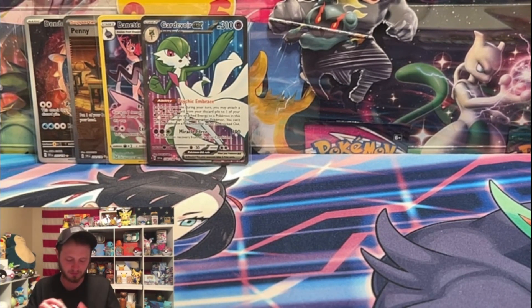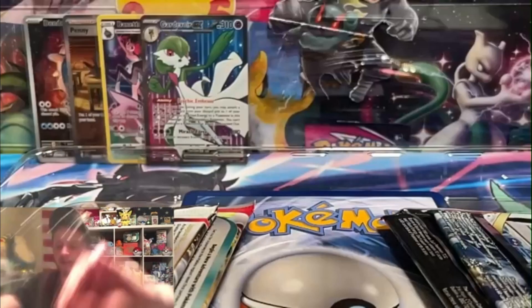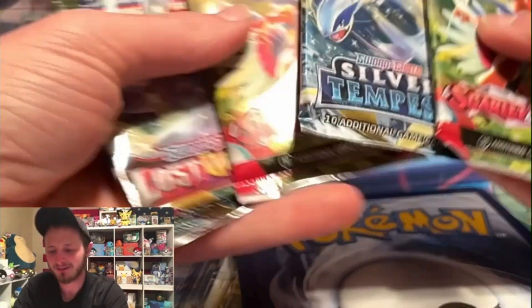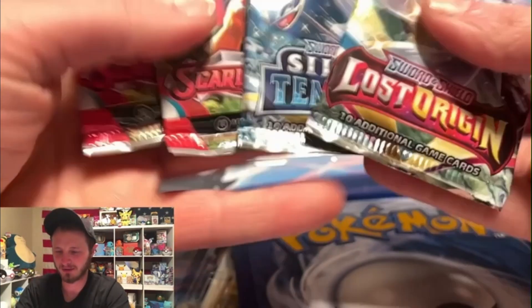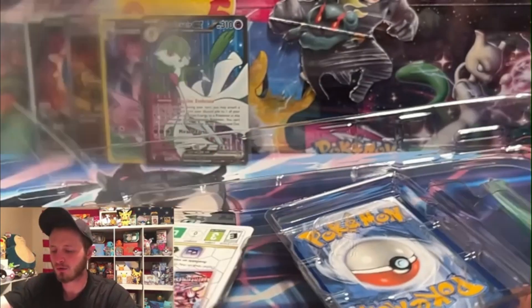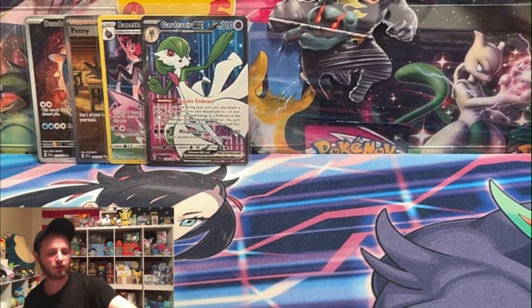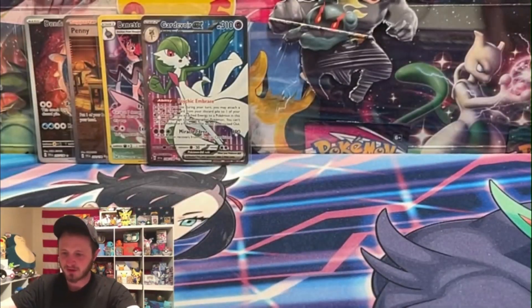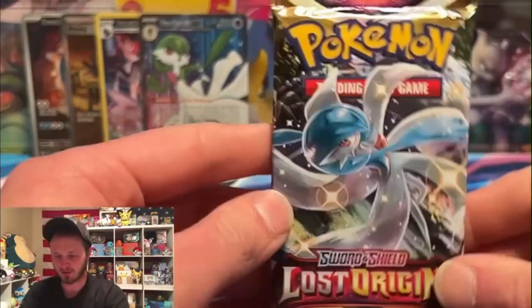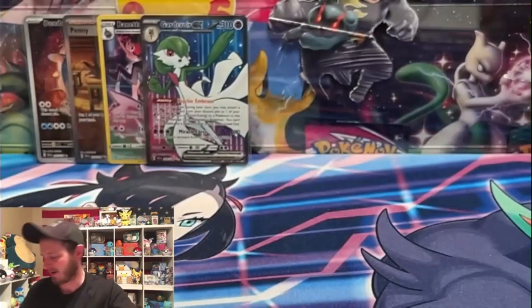We're on our last box - it's super fast, clean, no pain no gain. Same packs again - very nice. We get the jumbo, and there's the code card for TCG Live - code's a little upside down but it is what it is. Lost Origin, you have one more shot to give us something. Silver Tempest hasn't done anything for us. Lost Origin - I don't know why, but this pack just feels hot.